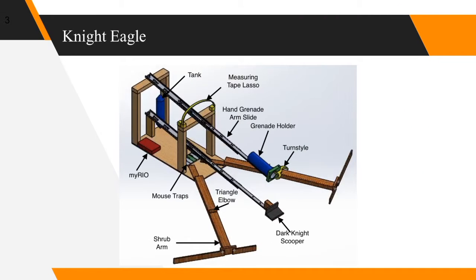Our first design is the Night Eagle. In order to collect the Black Knight, a scooper descends towards it and lifts it, then a motor will turn to place it back in the starting zone. In order to gather the shrubs, two arms will unfold and extend towards them, and the same motor will pull these arms back to gather them in our zone. To launch the Holy Hand Grenades of Antioch into the Beast's Lair, we will use a pipe with a turnstile. As the Beast's Lair rotates, the ping pong balls will fall inside, and the same motor will safely return it from the blast zone.